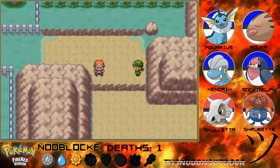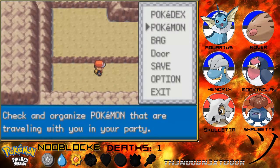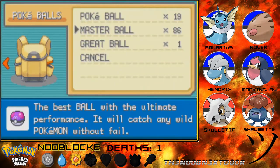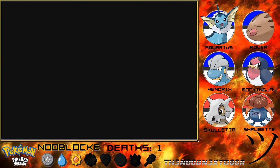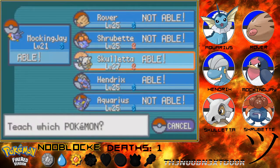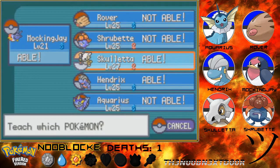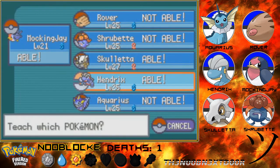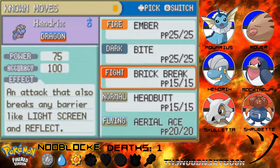Oh - Aerial Ace! I'm actually going to teach that to somebody right away. Most likely going to be Mockingjay. Wait, how is Skulletta going to learn Aerial Ace? I kind of want to teach it to Skulletta, but Mockingjay gets STAB. It's a never-missing attack, so I'll teach it to Hendrix so that Hendrix is just that more useful in the gym battle, and Hendrix will get STAB for it eventually.